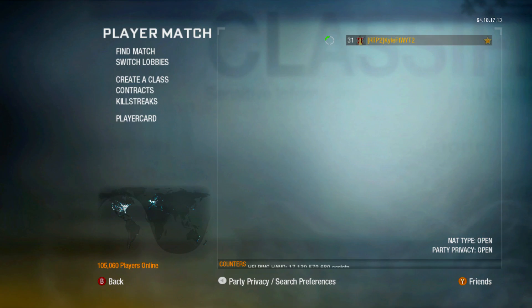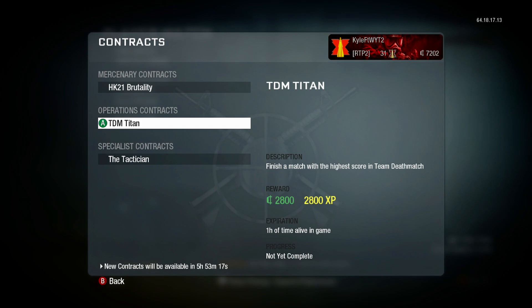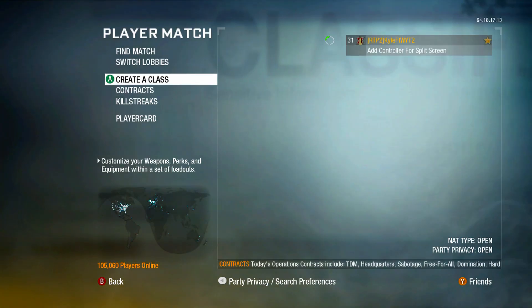We also have a whole bunch of contracts: HK21 Brutality, TDM Titan, which is to finish a match with the highest score in TDM — I think that's overall in the whole lobby, which might be difficult to do, but I've done this many times so it's not that difficult. And then we have the Tactician, which is very easy as well, so we're going to get a lot of COD points, hopefully enough to buy the Prestige 1 calling card by the end of this episode. I hope you guys enjoy this video.